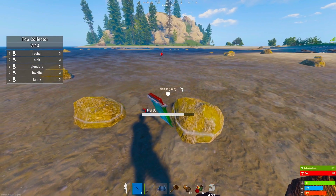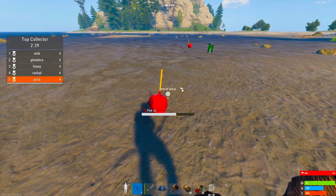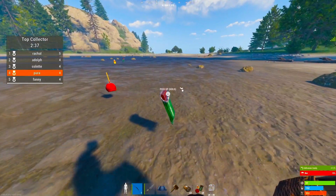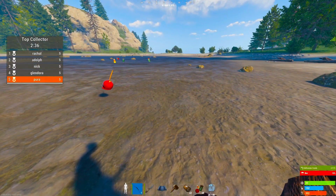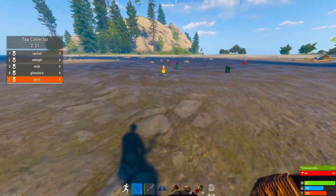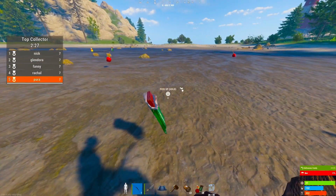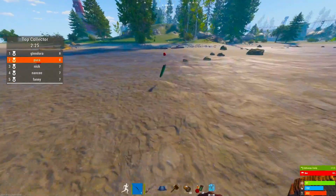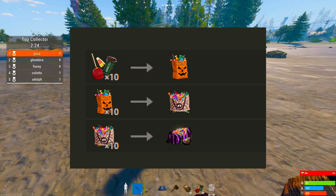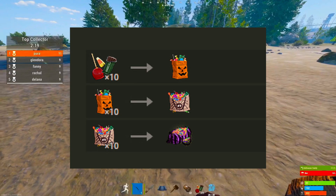How can you use candies to get an M249? Well, picking up these candies can in fact get you all the way up to an epic candy crate. You can open these crates or bags and they can give you loot. On screen now is how many candies you need to upgrade to a small bag, a medium bag, and a large bag.